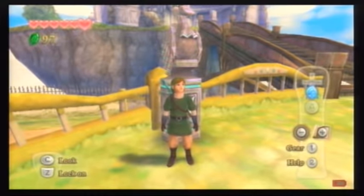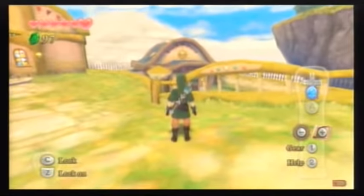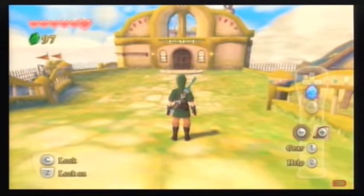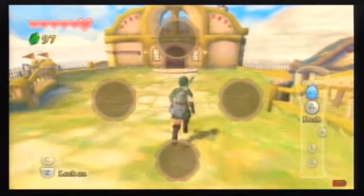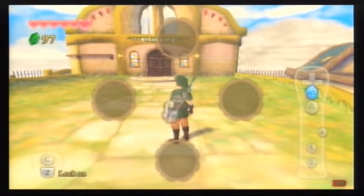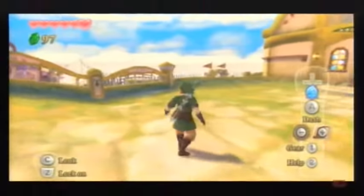Hey guys, welcome back for more Skyward Sword. Before we start, I actually have to show off something. Because after I ended the last part, I went out to find the save point. When I exited the room, I forgot about the conversation that happened, which I didn't get to record. It's that guy Fledge that gave us the adventure pouch, which gives us access to this menu here. It allows us to store four items, which includes bottles and shields, for example, and several other items we'll find throughout the game. We can only store four items for now, but to be honest, we don't need a lot more than that.